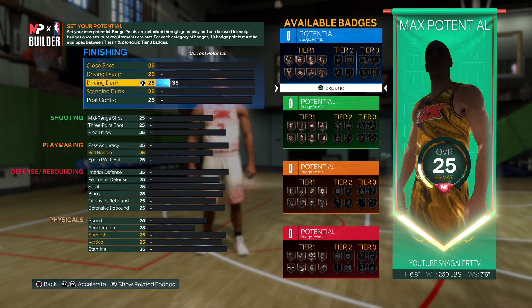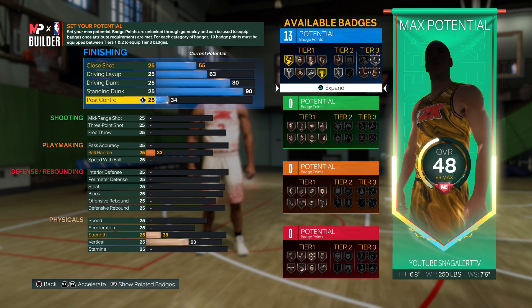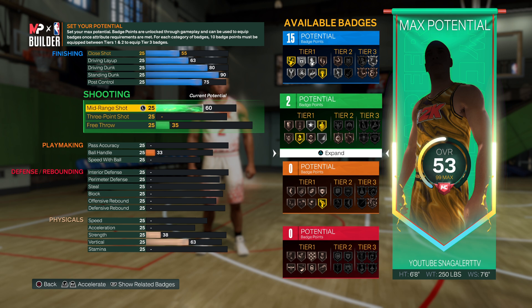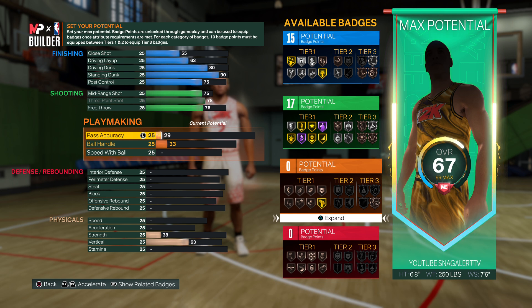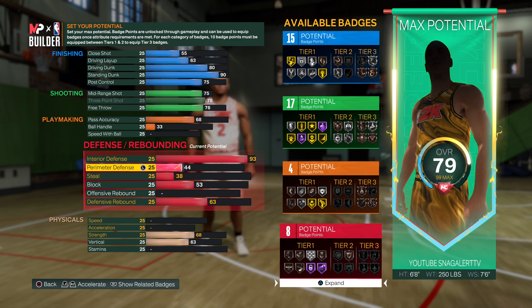My driving dunk is an 80. My close shot is a 75. Let's go to the shooting — 75 mid range, 78 three-point, 73 point, 76 free throw. My ball handling is a 68. My defense is 93, primary defense 85. Best build in the game — best popper build.